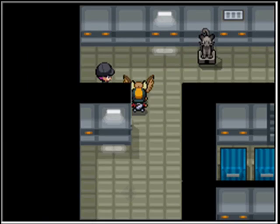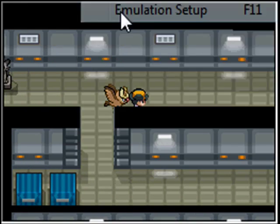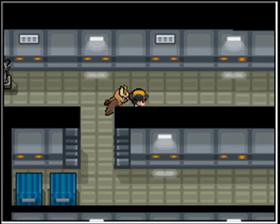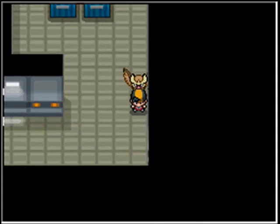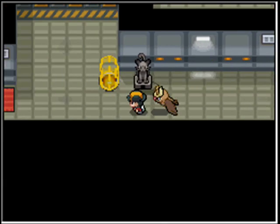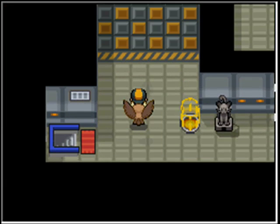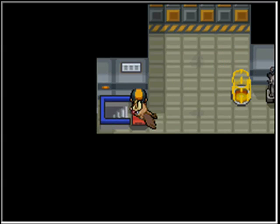Every single person you see sets off a certain alarm and you battle two trainers each. This one has an alarm and you battle this person. After you battle all that, you battle this one, go through here, battle there. There's a trainer right there. Most of these people just have Zubats and Golbats and stuff. This one has a Koffing in it, I believe.